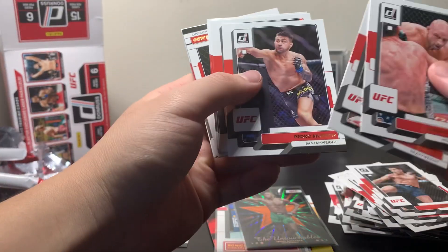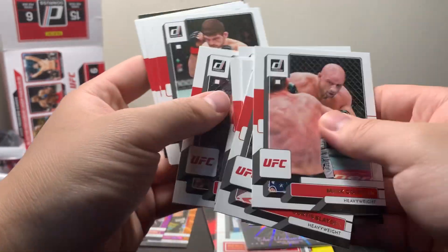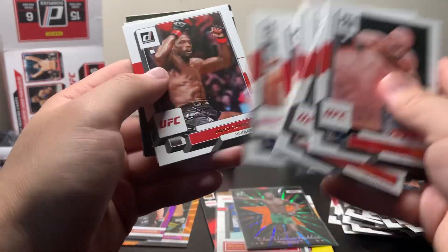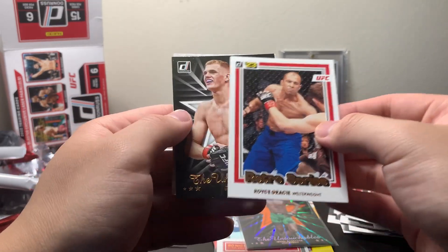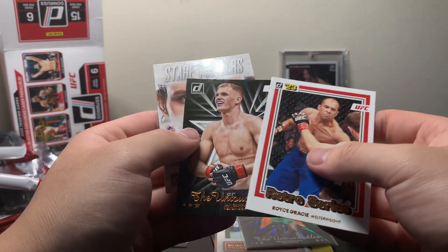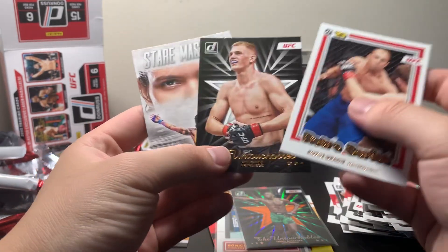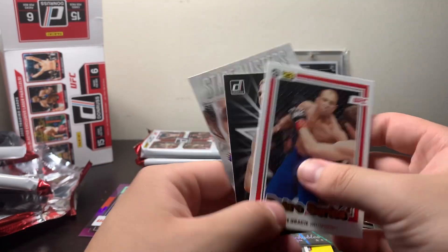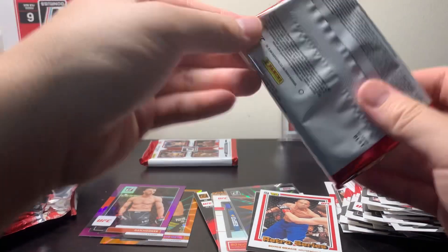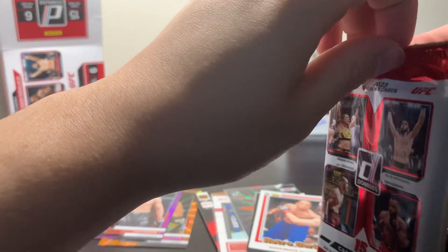Third to last pack. So much base in Donruss — I am a little annoyed with the amount of base that Donruss puts in. Like, what am I going to do with this massive stack of base? Got a Hoyst Gracie Retro Series insert, Ian Gary Untouchables, and a Stairmasters Amanda Nunes insert. This pack was definitely not very good — it was three inserts, none of them very cool inserts either.